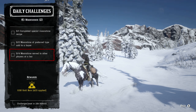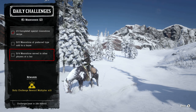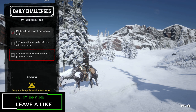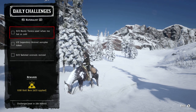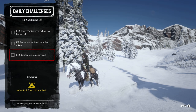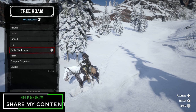For the Trader role: 15,830 distance delivery wagon while traveling on a mission, three donated deadly predator carcasses or skins, and two hundred dollars money made from trading. For the Collector role: three arrowheads found, three coins found, and three collector maps used. For the Moonshine role: one completed special moonshine recipe, two moonshine of a preferred type sold to a buyer, and four moonshine served to other players at a bar.